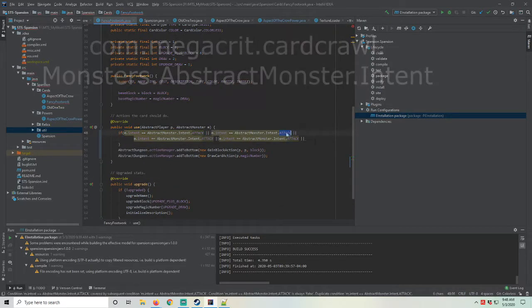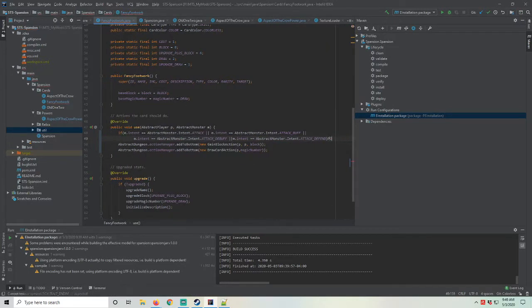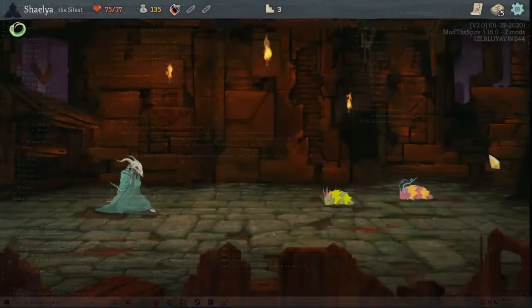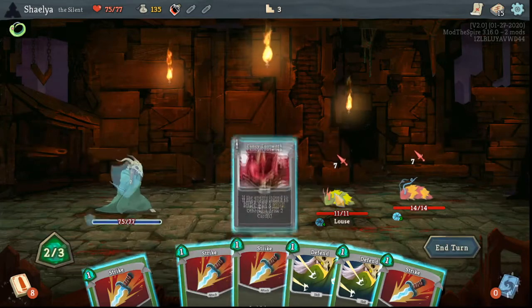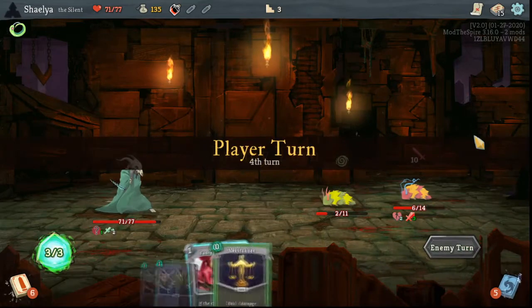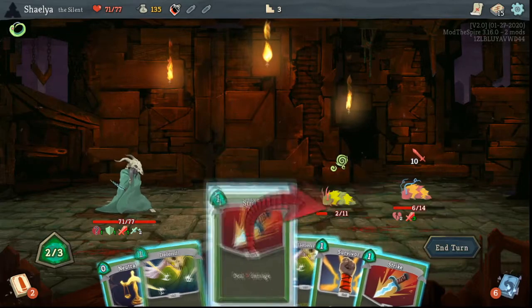This left me with another issue — there are multiple intents for attacking, and I want all of them to count. I could not find a function to check for attacks only, so I created a new class in the util package of my project to hold these sorts of miscellaneous reusable code scraps. I worked out the boolean statement to determine if an intent is an attack, verified that it worked through testing, then moved the statement to a function in the utilities class and referenced the static function in my card's use function.